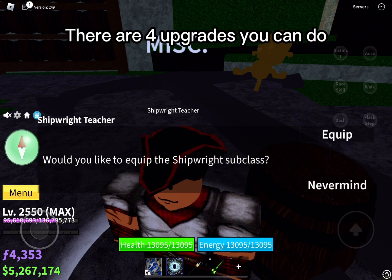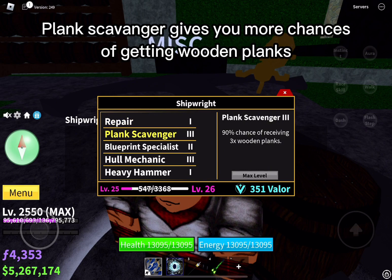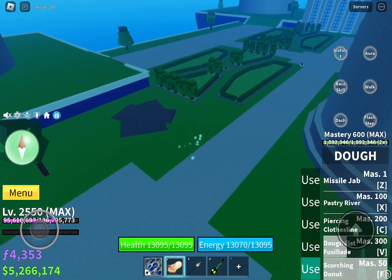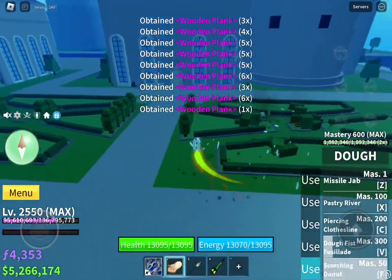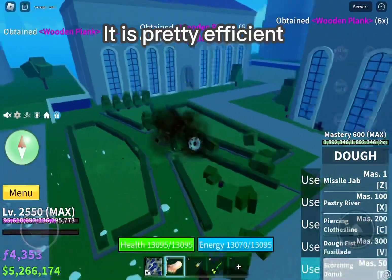There are four upgrades you can do. The first is Plank Scavenger, which gives you more chances of getting wooden planks. Here's a trick I use to get wood fast: I just go to Sea Castle and use my dough to break the wood. It is pretty efficient.